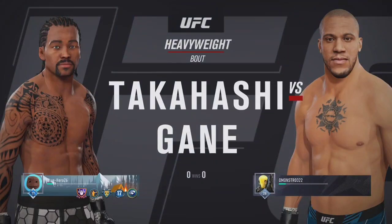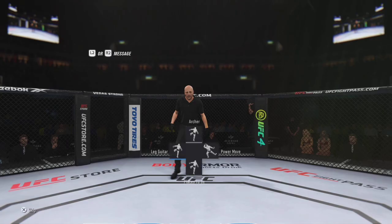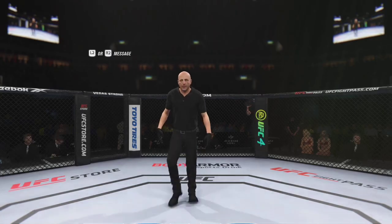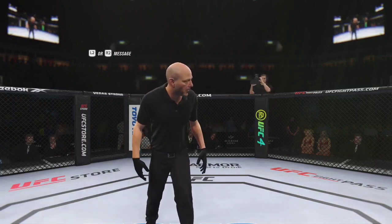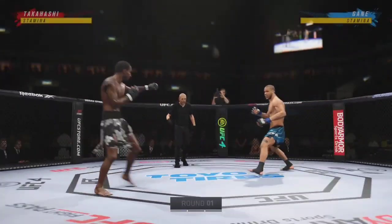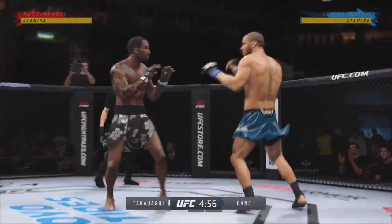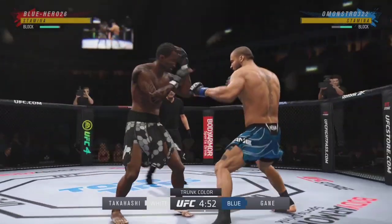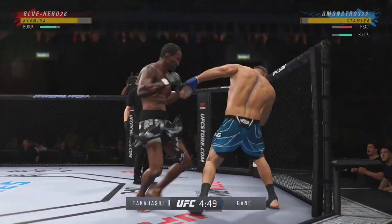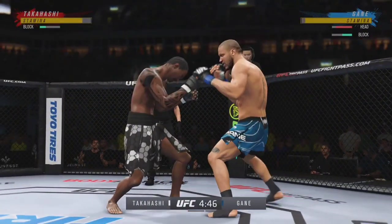Weight showdown. Here we go as round one gets underway. Two world-class level strikers here and the expectation is we're gonna get a kickboxing match in the Octagon. We are going to get a striking match. One guy is very good at kicks, the other guy has unbelievable hands. Let's see what type of attack is going to win the battle of two great stand-up fighters.